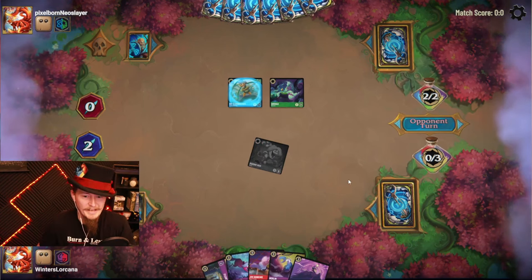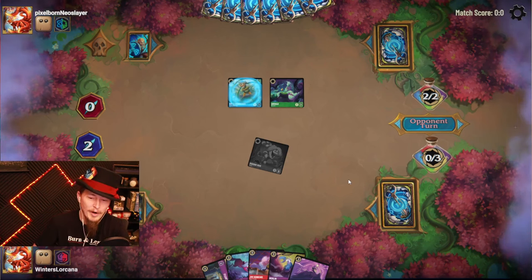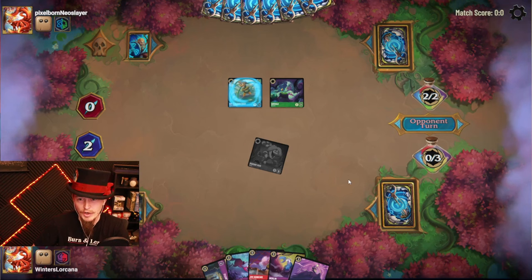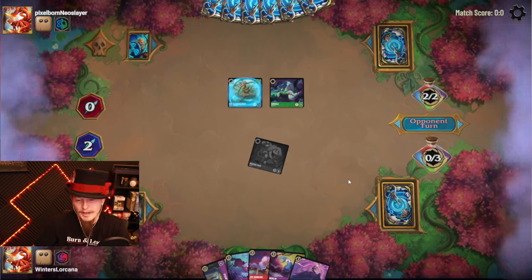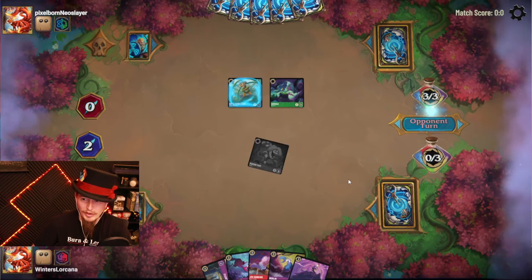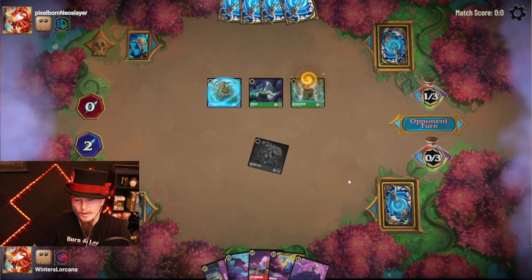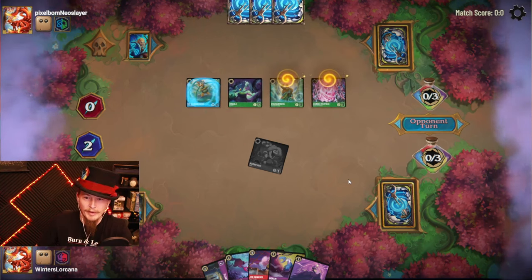Couple of characters, couple more ink — keep the cards coming. Part of me wants to play Castle on turn four, but there's not a lot you can do with it — you're just kind of leaving it out there to be attacked. If I play it on five I can't afford to move a character, but if I also play Jim, the character moves there for free — so it's the same value. I think ultimately you just wait for Jim.